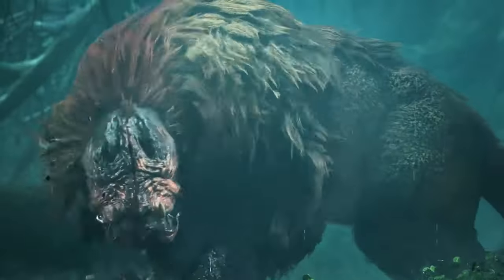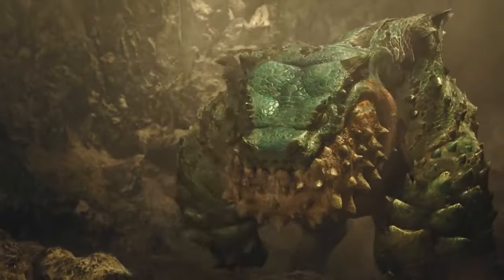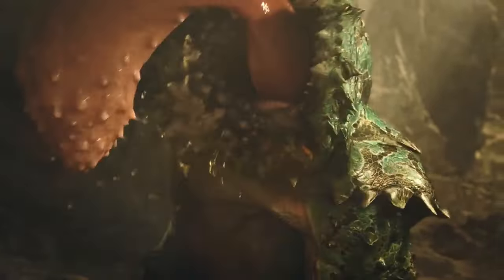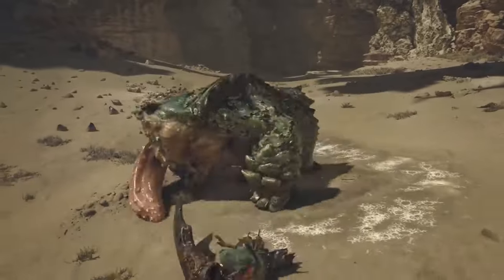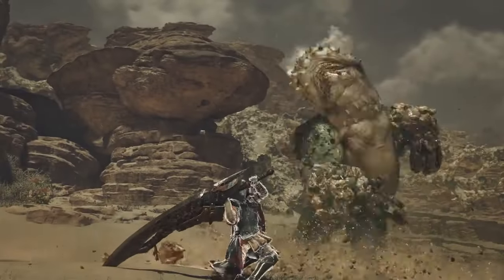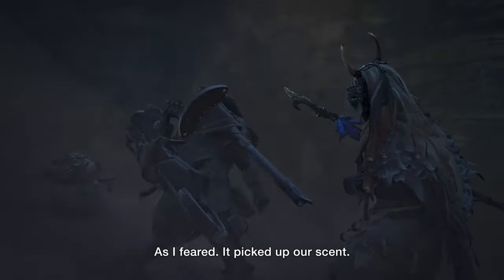Monster Hunter games are known for their complex gameplay and rich environments, and it looks like Monster Hunter Wilds is taking things to the next level. Capcom has introduced a dynamic weather system and new environmental mechanics that promise to add fresh layers of strategy and immersion to the game. But it's not just about gameplay — these changes could also have a significant impact on the story.